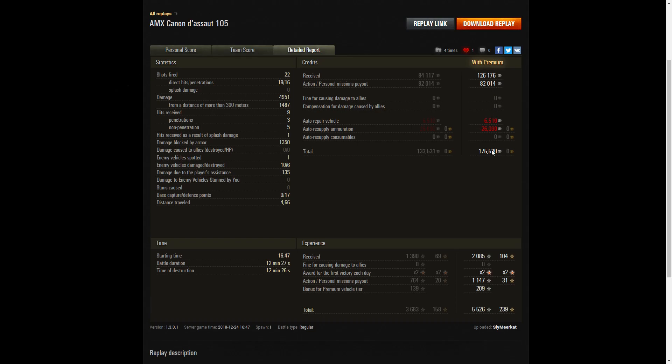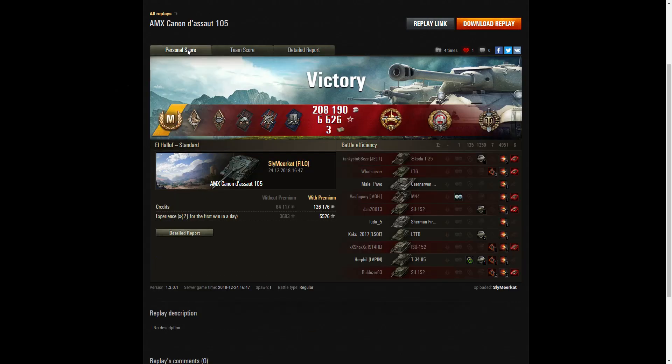It's a huge, massive score — it took Sly Meerkat's skill to get it. He received 2,085 XP, times two for the first victory of the day, plus 1,147 personal missions payout and 209 XP because this is a premium vehicle, for a total of 5,526 experience points. It was an absolutely fantastic battle, a credit to Sly Meerkat of Philo. He recently tested out the Panhard EBR as well, because Sly's quite an expert. If you enjoyed this replay, please give it a like and subscribe to our channel — and hopefully it'll be your replay featured in the next video.